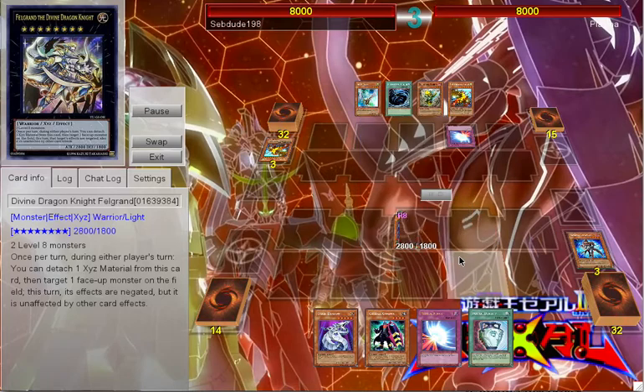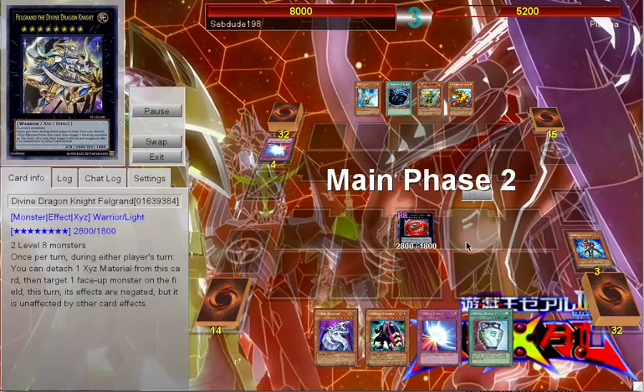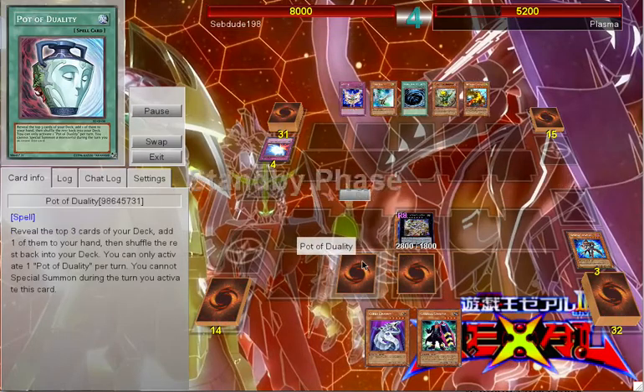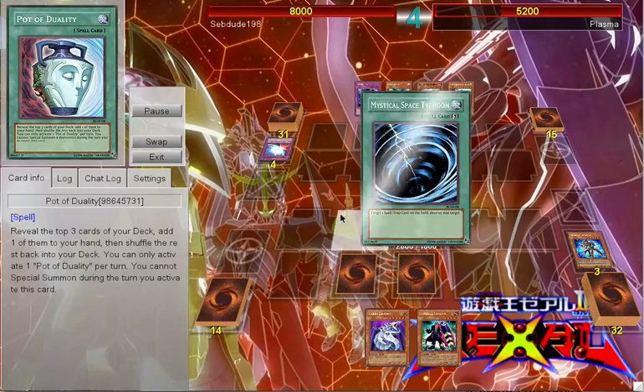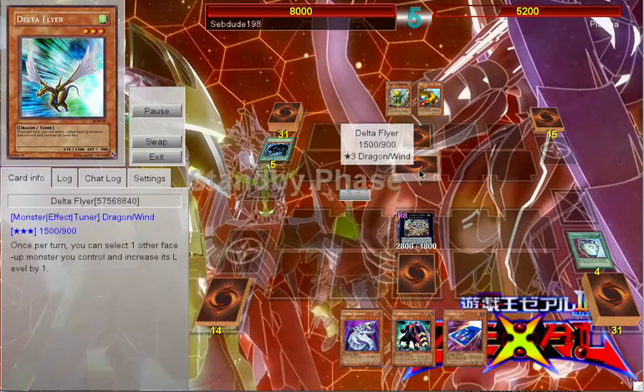He plays Mirror Force, so I obviously chain Felgrand because he's ridiculous. I smack him for 2800, then set Mirror Force and Duality to bluff him. He MSTs — he takes the bluff, which I was pretty happy about — then just sets and ends.